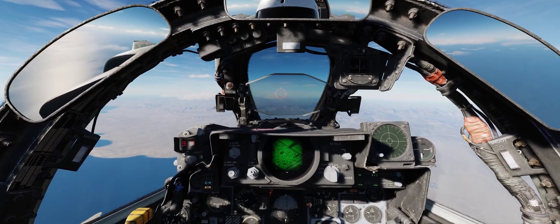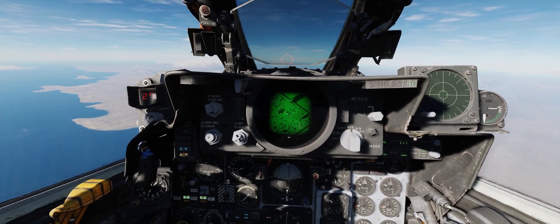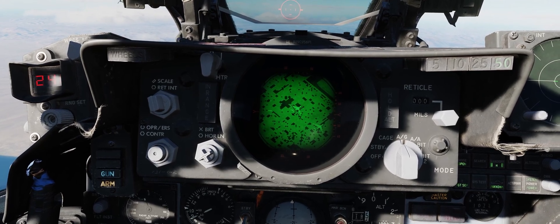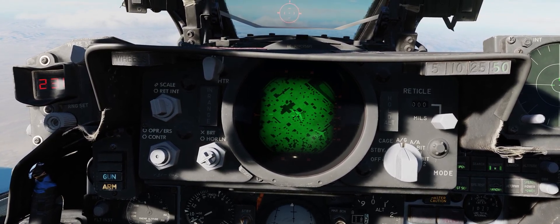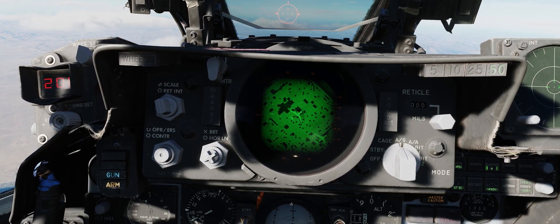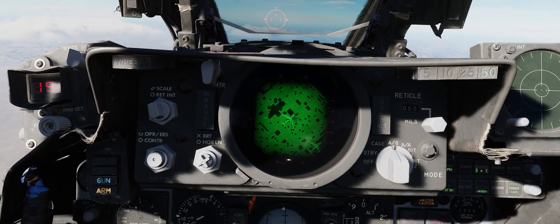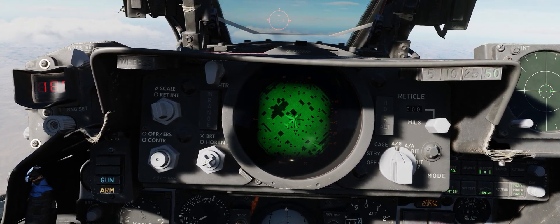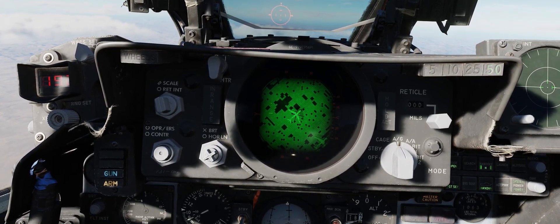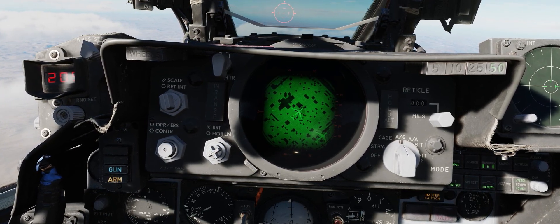Now that the weapon is released off of our aircraft and falling down into that laser basket, we can now start to concentrate on lining up our crosshair as accurately as possible on top of our intended target. Keep in mind with the Pave Spike pod, firing the laser is completely automatic and we don't have to worry about that here. Also keep in mind there are no time-to-impact indications available with the Pave Spike and the F-4E. Any moment now... Shack. Awesome.